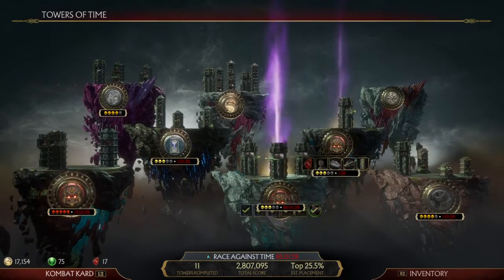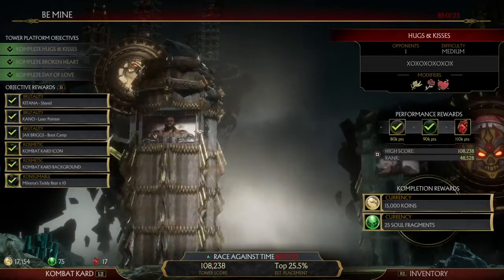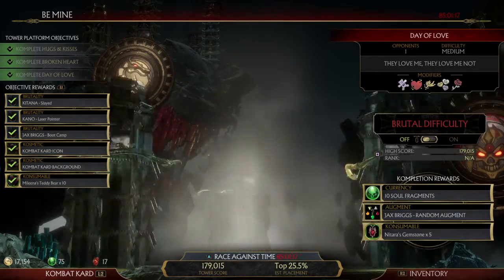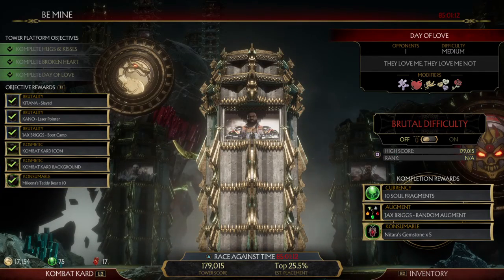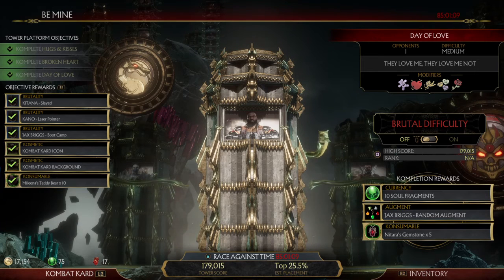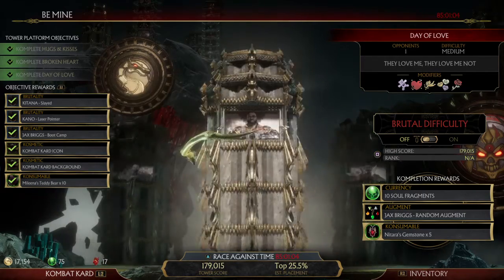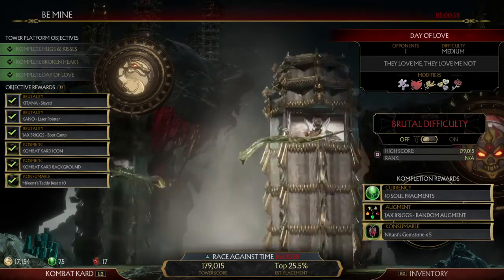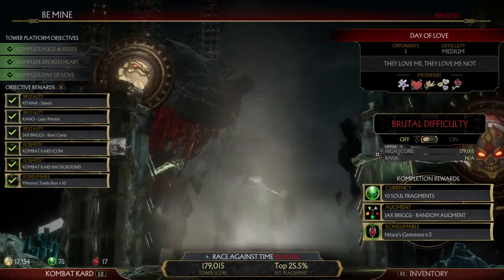I'm going to show you the tower and then end the video — continuation from the other video I uploaded of me actually doing the tower. I didn't talk in my other video because my mic wasn't working. These are the modifiers they were using, and they're pretty annoying. After you complete this, as seen in my other video, they give you Mileena's teddy bear, which is basically an explosive teddy bear that just explodes walking. They don't give you any other Valentine's Day modifiers. I suggest you use shield — it's probably the best thing for these towers.